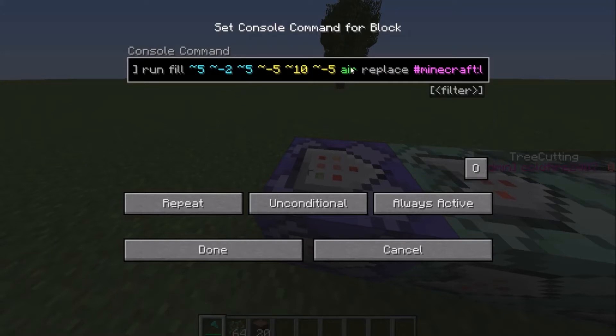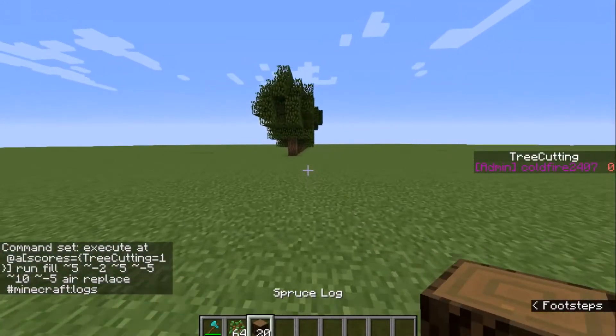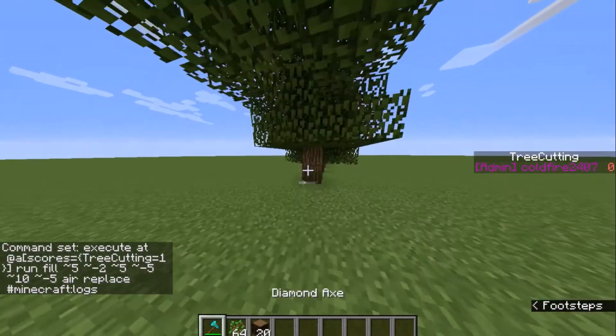Then you're going to make it replace with air — it'll replace the Minecraft logs with air. I really like this feature: you just do hashtag Minecraft logs and it'll apply to any logs. It will destroy them, and as you can see, I get spruce logs when I do that even though this is an oak tree.